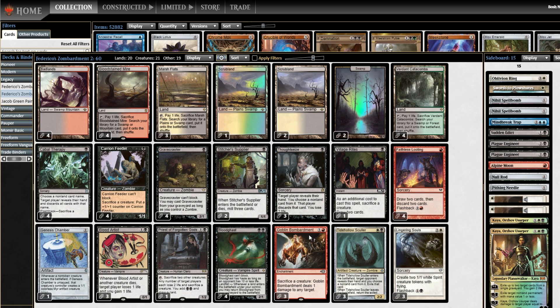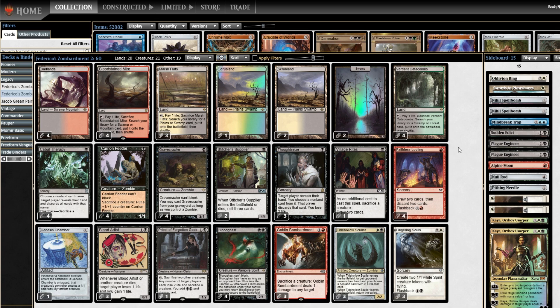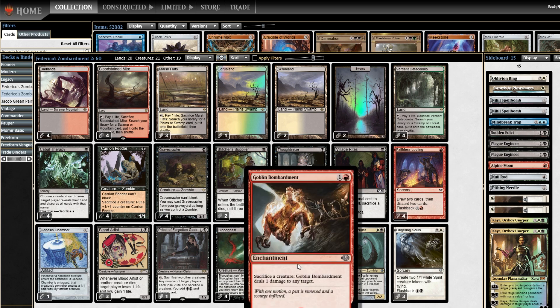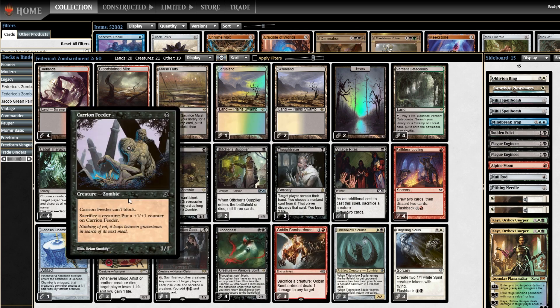If you're not familiar with aristocrat style, that's an archetype named after the card Cartel Aristocrat — a 2-mana 2/2 that you could sac a creature to give it protection from a color of your choice until end of turn. You paired that in standard with a bunch of things that sacrificed for value, with Blood Artist as your win condition. This is a version inspired by Zombardment, named after Goblin Bombardment — a one-red enchantment, sacrifice a creature, deal one to anything — and the fact that the deck is full of zombies.